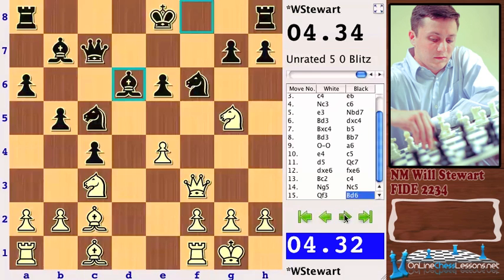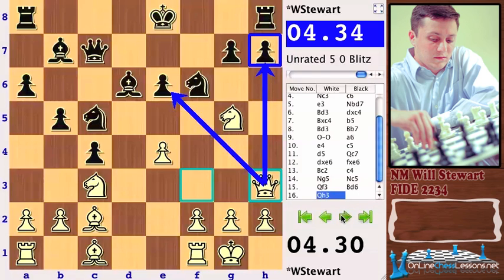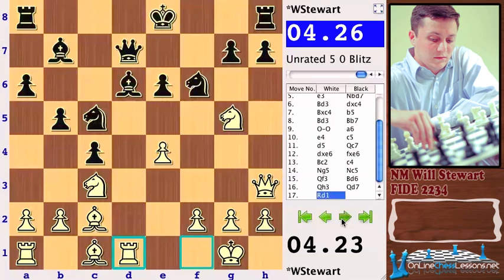Queen f3 seems to be the standard treatment — pretty normal book line. Bishop d6 and now Queen h3, which is a pretty cool move, putting pressure on the bishop and maybe eyeing that h7 pawn as well, also preventing h6 to kick the knight on g5. Queen d7 — I think this is where Smeets started going wrong. It gets difficult because just Rook d1 is a very normal move.